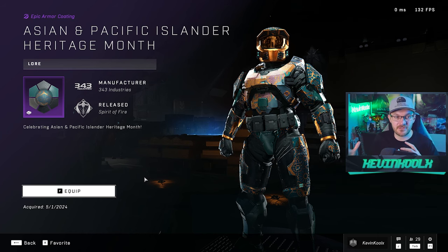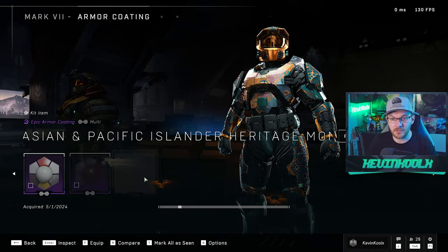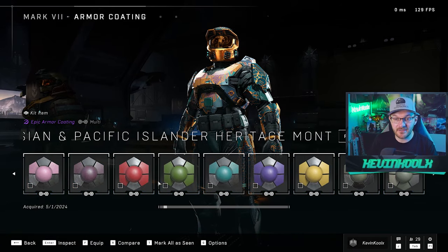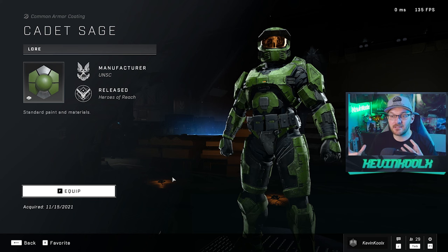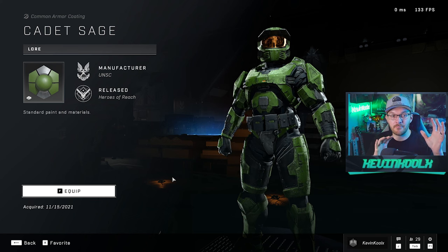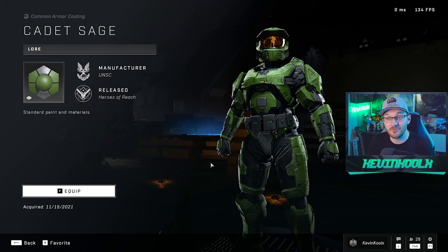Allow the customization to work so that maybe one set coating can only be used as is, but some of the more basic colors — like green, for example — can be utilized on separate armor pieces by themselves if you want to combine them however you like. You'll probably have some ugly options, but you'll probably have some good looking options on top of that as well.